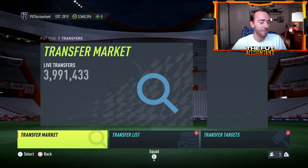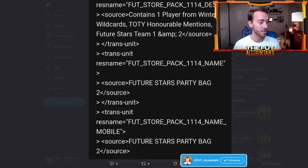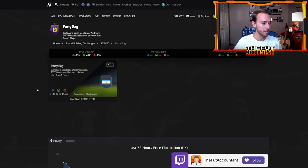Now this one's a little bit more official. We have a leak for Ben Yedder, but it's a Player of the Month leak, which is pretty legit since that's posted by Ligue 1 itself. Something even more confirmed is pack code — and we have another pack code to talk about. This SBC could come as early as today on Tuesday. Last week on Thursday we had the first Party Bag. This pack code contains one player from Winter Wild Cards, honorable mentions, Future Stars team one and two. It's basically the exact same SBC as last week, but it includes Future Stars team two. Last week this SBC was incredibly cheap — 43,000 coins, when we thought it might be 100,000 coins.